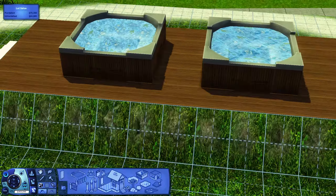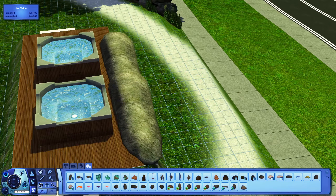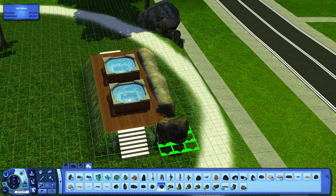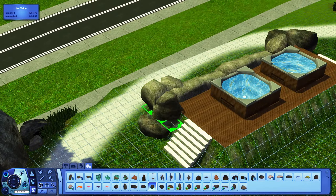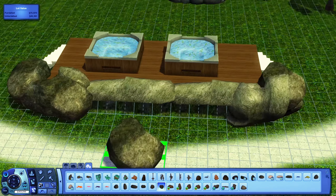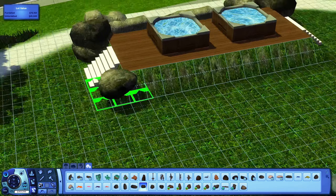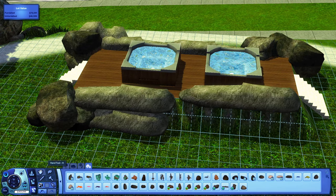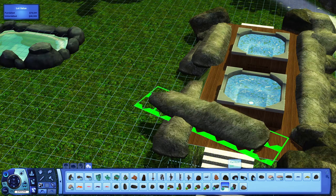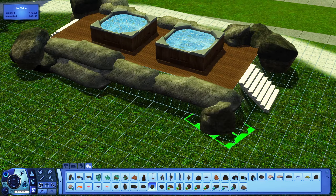Here I'm placing down two hot tubs — these are the standard ones — but I also placed down a more natural thermal hot tub with stones and rocks around it. This is kind of a trust-the-process thing. This looks really dumb right now, I'm aware of that, but when I'm done with the landscaping and put some trees in there, it looks so much better.